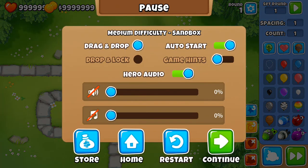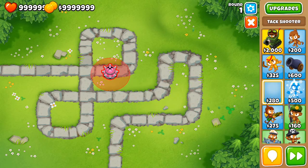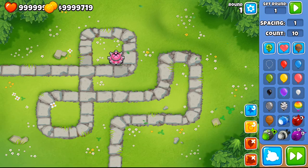We'll just have to work with what we've got. We'll set up a Tac Shooter right here around a curve and check out the capabilities of a zero-zero-zero Tac Shooter.